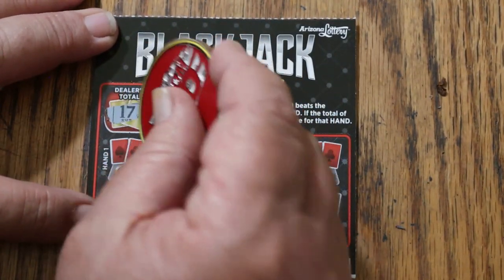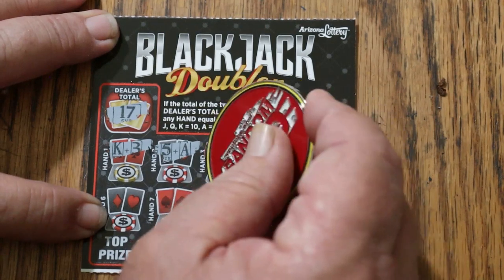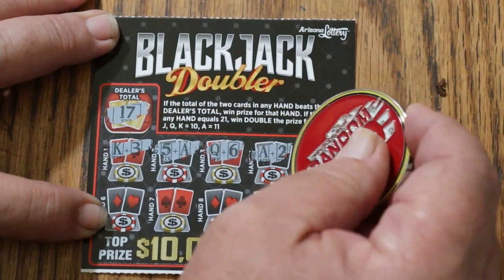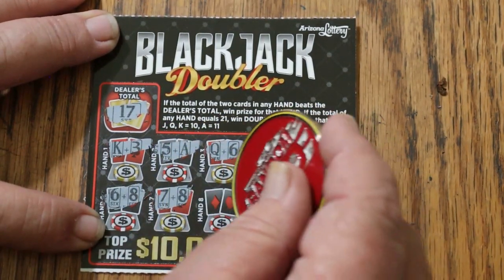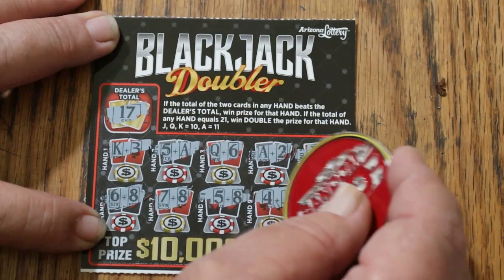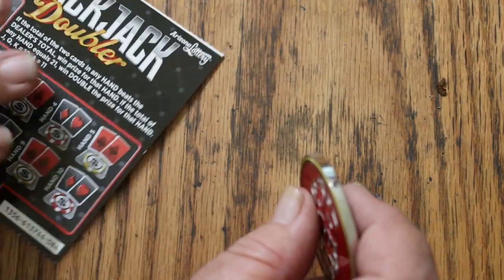Dealer's hand is 17 — 13, 15, 16, 16, 13, 13 again, 14, 15, 15, 14, 13, 14, 14, and 16. Okay, the overall odds light is lit — we are due for a hit.